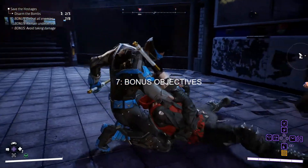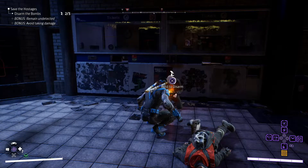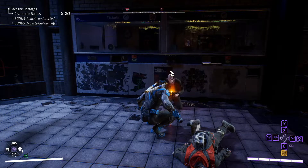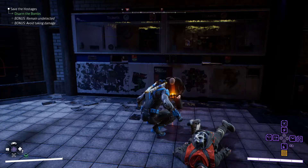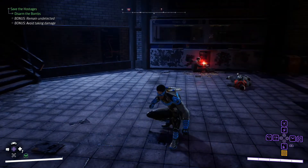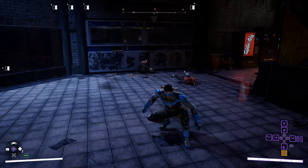Number seven is to make sure you do your bonus objectives when doing main missions, side missions, or open world events. Pay attention to the top left corner of the screen — completing these bonus objectives will give you more XP, loot, and crafting materials. The difficulty of these objectives will increase as you make your way through the game.